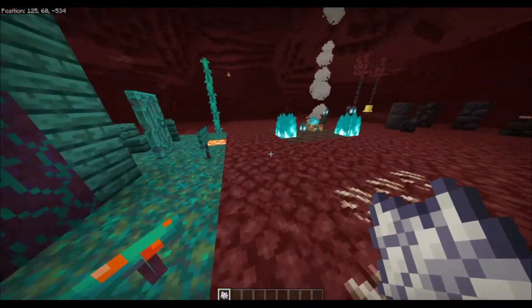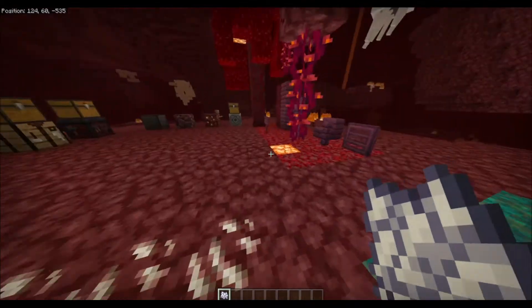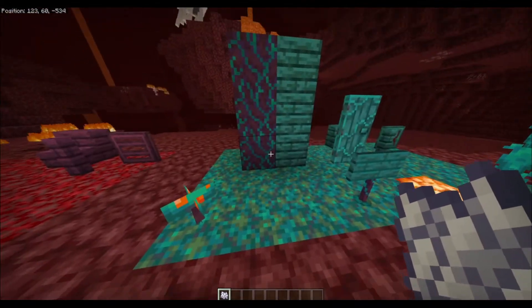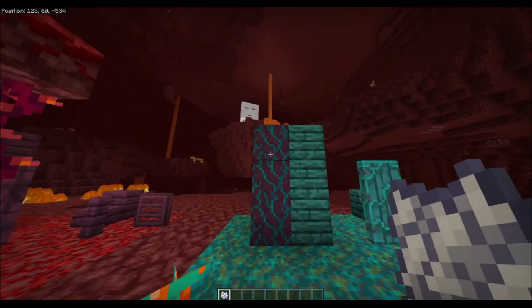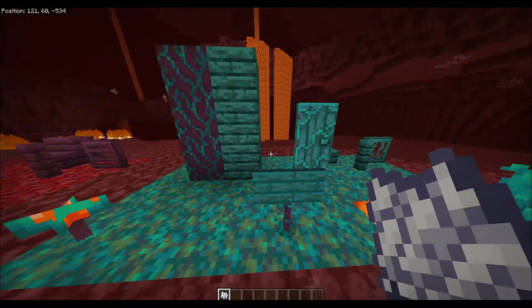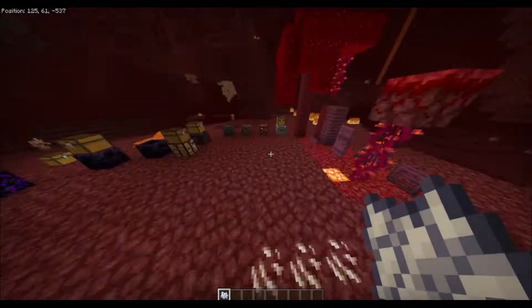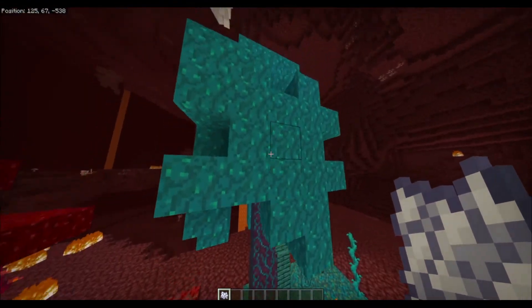This is like the Crimson Forest but it's blue. There's a type of wood you can make from it, and that type of wood can make all kinds of stuff. Add some bone meal to this tree — oh my god, that one's even taller and prettier.